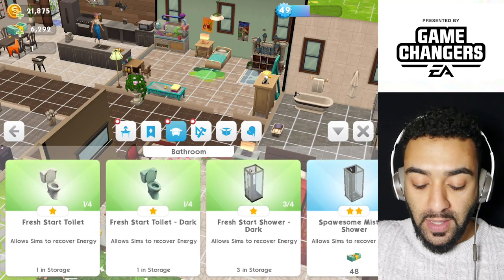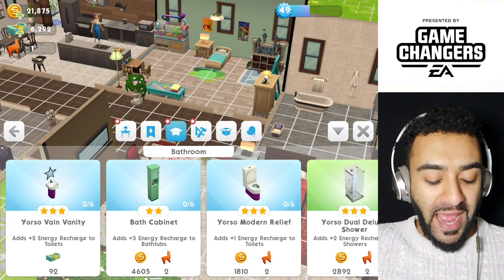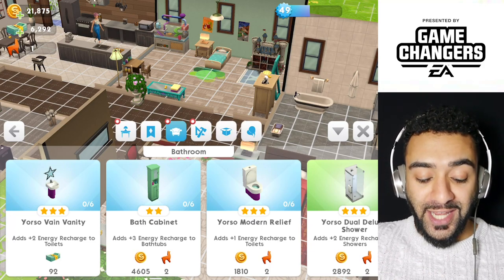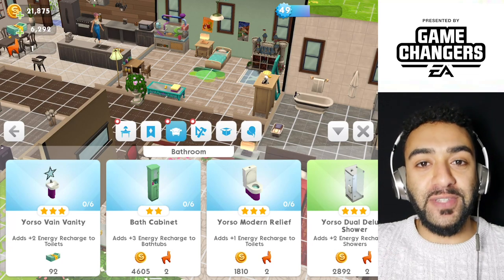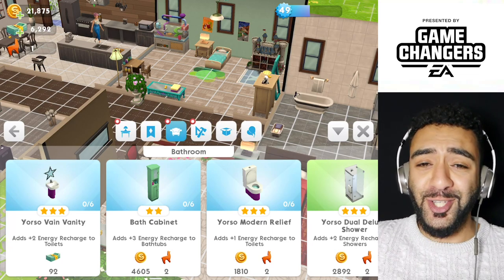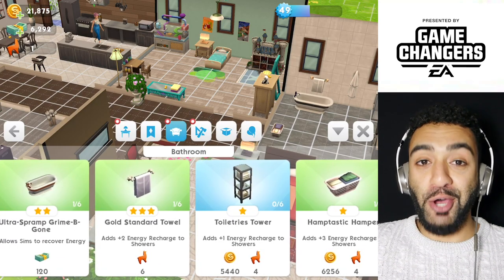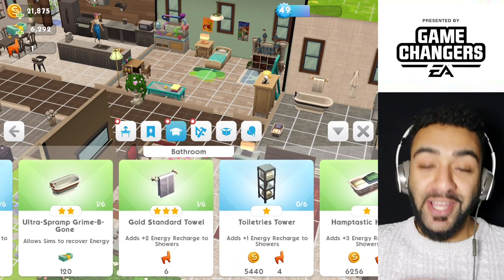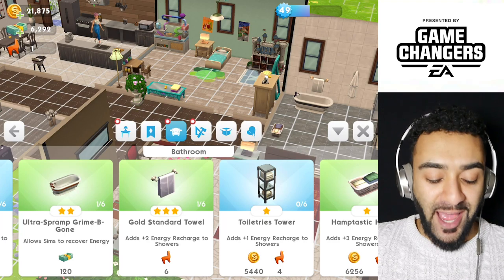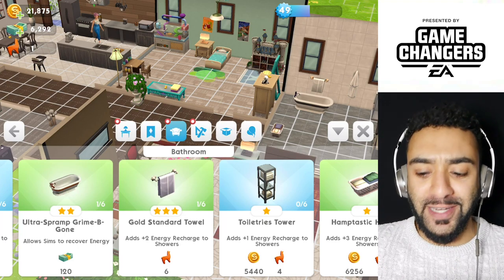Obviously you need to pay SimCash for that one. There are other decorations like this one where you need two Lama Zooms and 4,605 Simoleons, which adds three energy to recharge your bathtub. So if you purchase your bathtub, you need one of those to give it three extra energies. There's another thing which is only six Lama Zooms — Lama Zooms take forever — but six Lama Zooms gets you the gold standard towel, which gives you two extra energies for using the shower. You definitely need that.